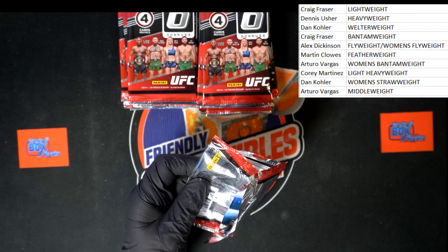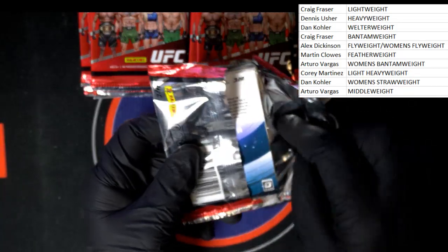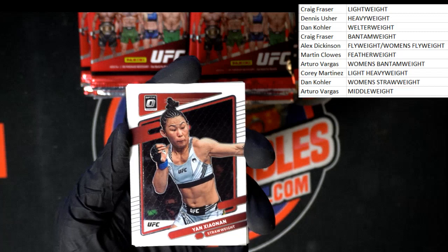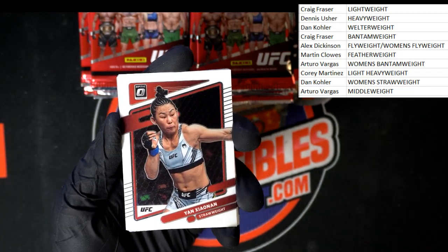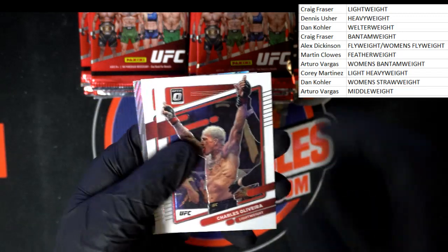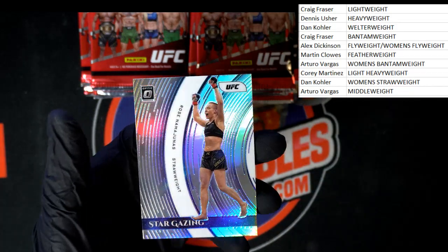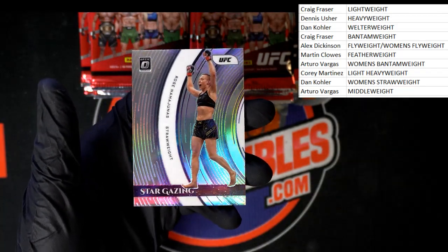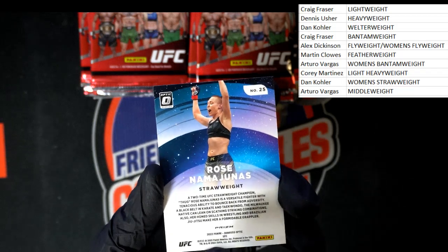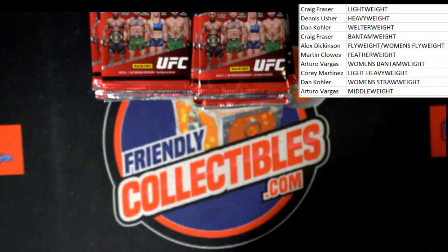Dragging that a little closer so I don't have to reach as much. Let me figure out where I'm going with everything. Starting off — strawweight, that's going to Dan K. Liviera, lightweight, Craig F. Roll on through — we got Brunson for the middleweight. Nice stargazing right there! I said I wanted to pull Rose and I wanted to pull stargazing, and that works. Strawweight going to Dan K, very nice. On to the next pack.